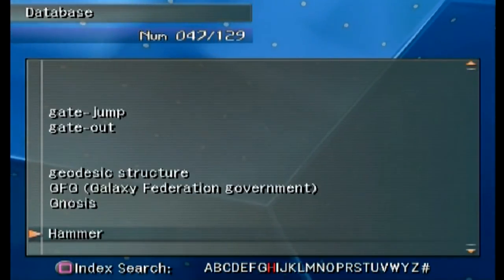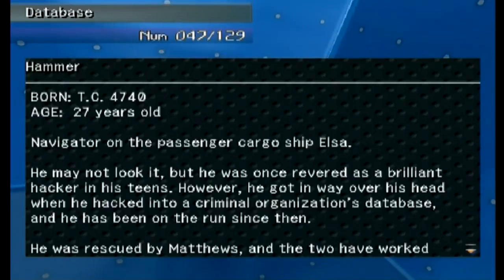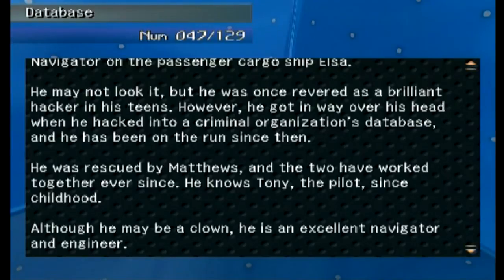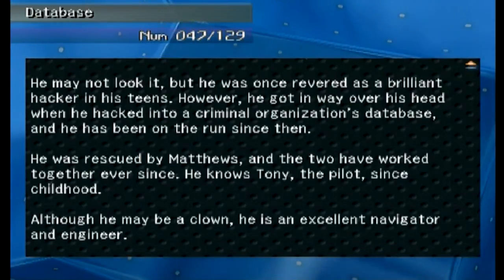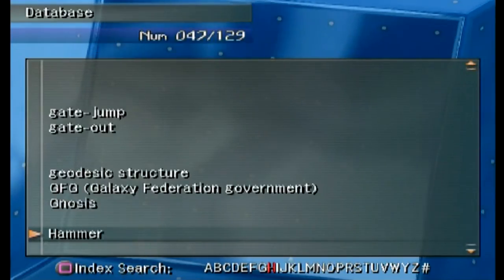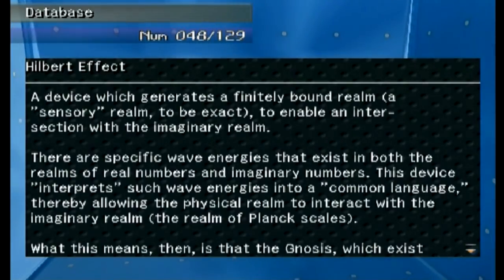'Hammer' is new — he's only 27 years old and fully human. He's the navigator on the Elsa. He may not look it, but he was once revered as a brilliant hacker in his teens. However, he got way over his head when he hacked into a criminal organization's database and has been on the run since then. He was rescued by Matthews and the two have worked together ever since.